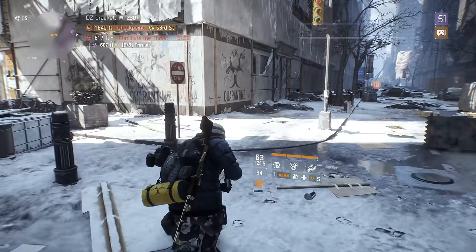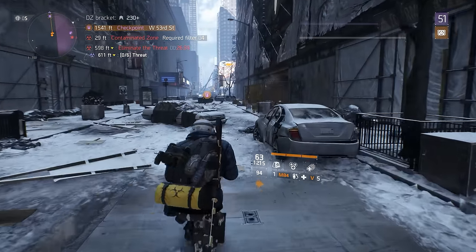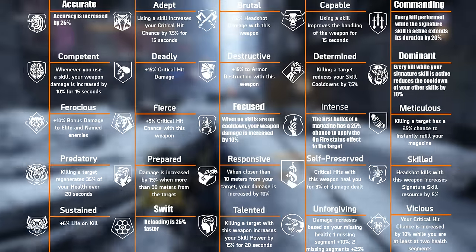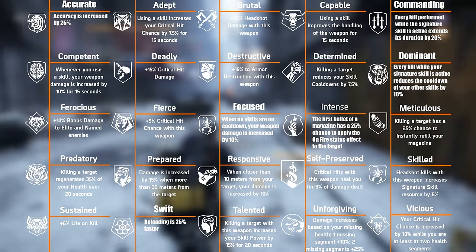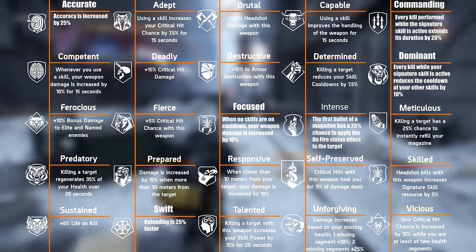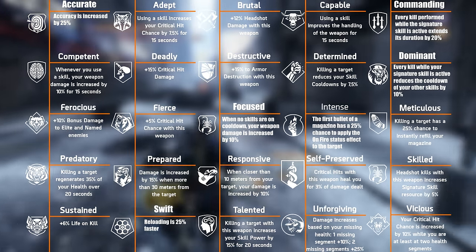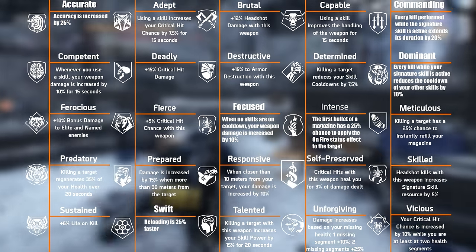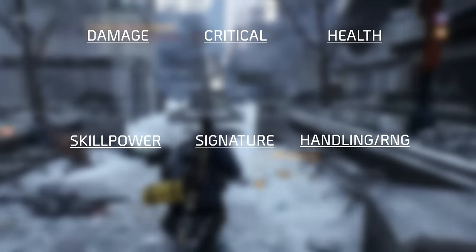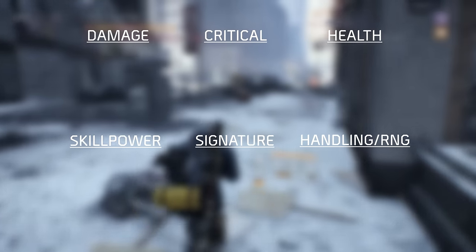Now that we have covered the correct weapon mods for our optimized assault rifle build for Update 1.6, it's time to take a look at the weapon talents. There are currently 25 different weapon talents available for your assault rifle, and it is crucial that you know which are most efficient. For the purpose of breaking down these talents into easier-to-handle segments, I will divide them into six categories: Damage, Critical, Health, Skill Power, Signature, and Handling and RNG.